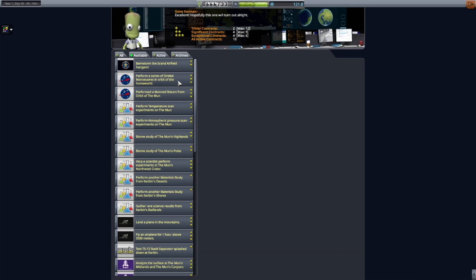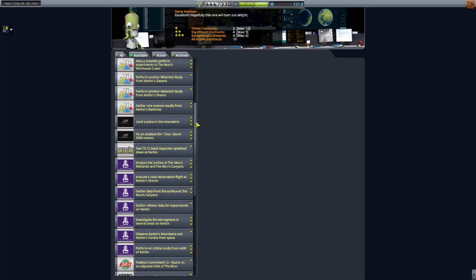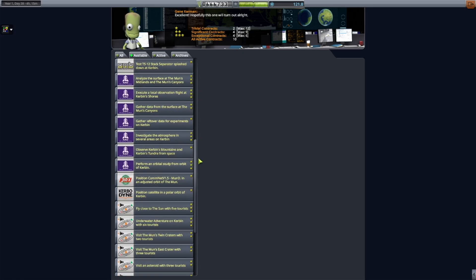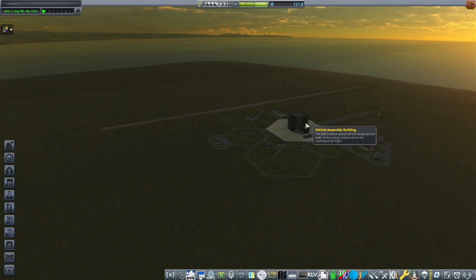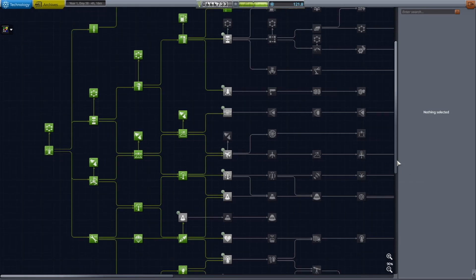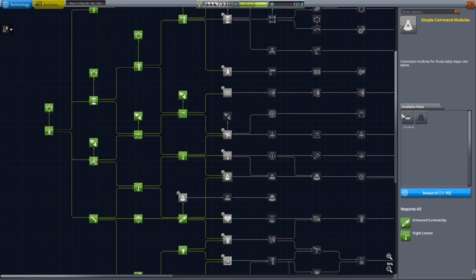We just accepted a couple of missions dealing with that — one was to explore Minmus, one was to explore the Mun. The rest of the contracts aren't really relevant to what we want to do, so we're not going to take them. The testing contracts we may end up canceling. We primarily grabbed them to gain early access to parts, but now that we have more science and are unlocking more things, we may cancel those.